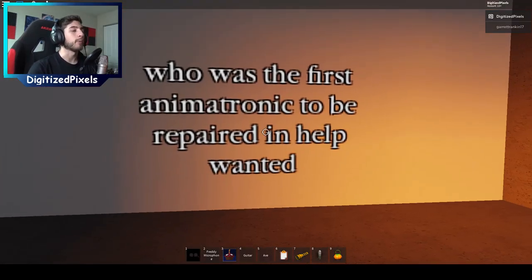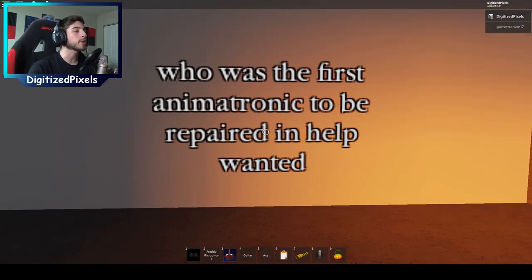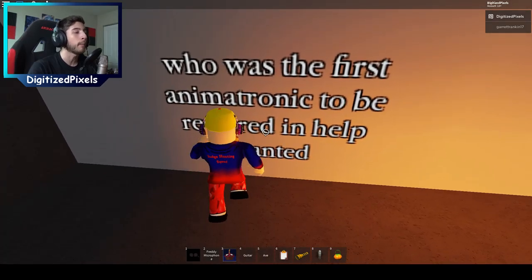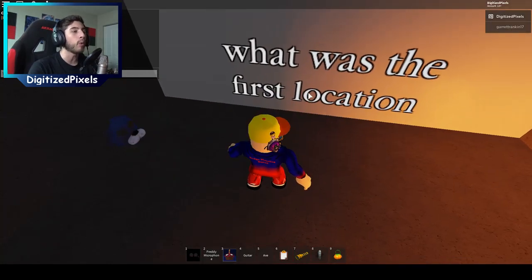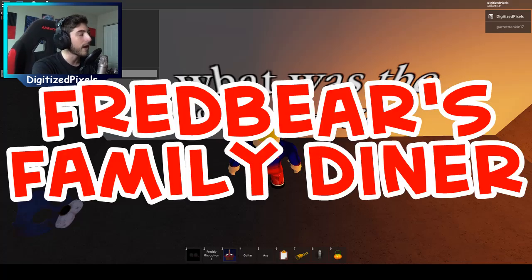Then you will be presented with a quiz. Who was the first animatronic to be repaired in Help Wanted? The answer to that is Bonnie. Then you move on to the second one — what was the first location? That one will be Freddy Fazbear's — or Fred Bear's Family Diner.